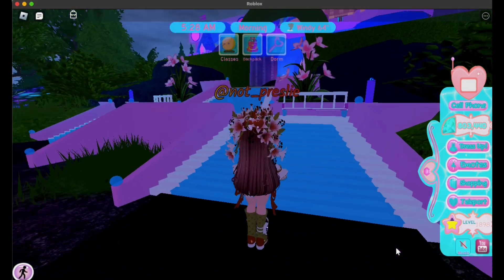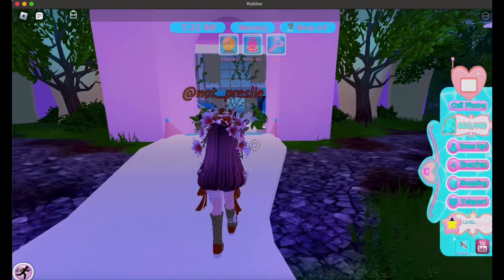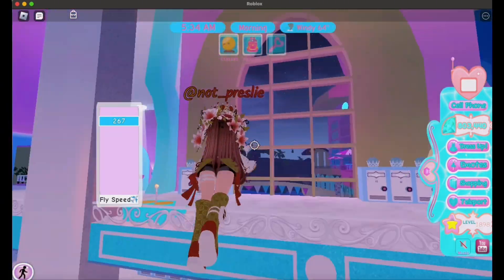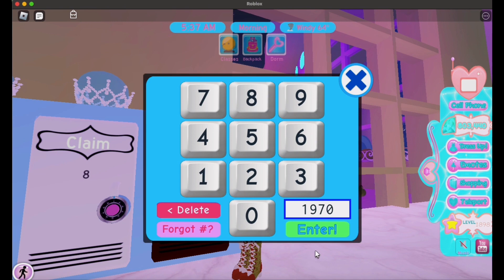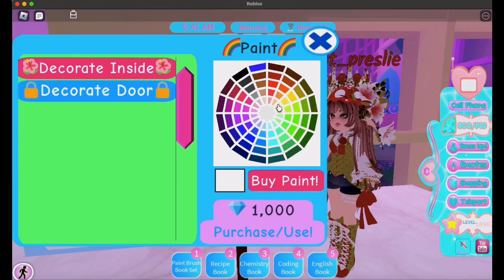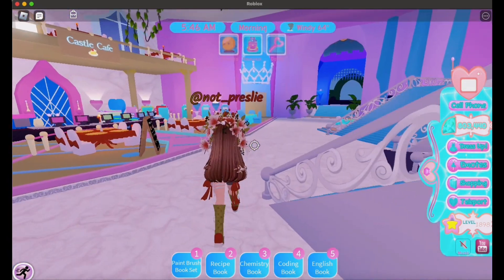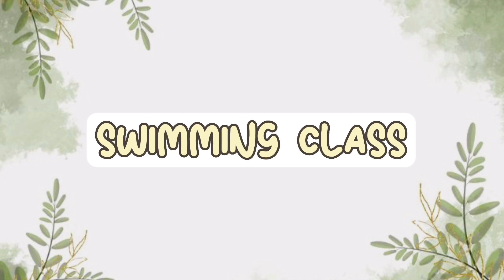Now that you know the pros and cons of each server choice, we're going to go into Campus 2 tips and tricks. Campus 2 is my personal favorite for level farming and dim farming because there are dims, XP, and classes — it just feels a lot faster for me personally. The only problem with Campus 2 is that it eats through my gear, but otherwise I'm usually there for almost anything.